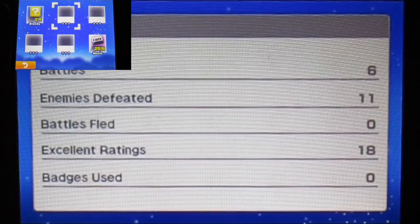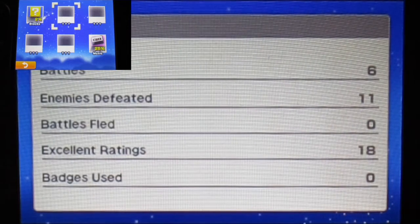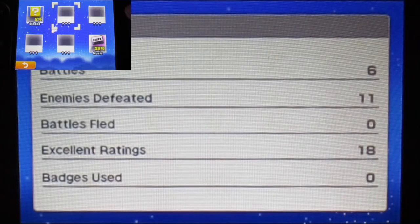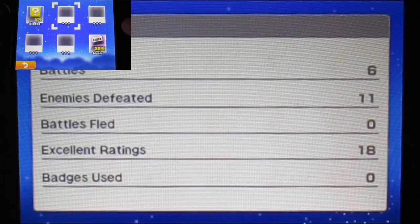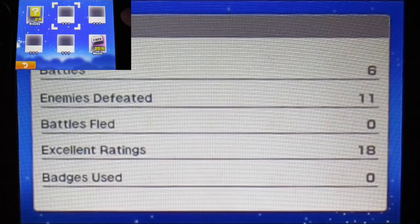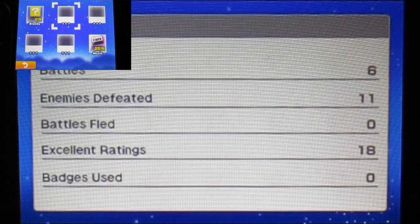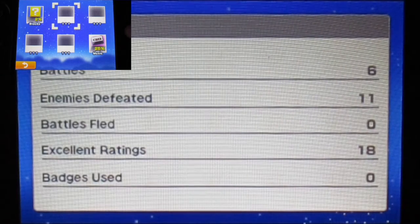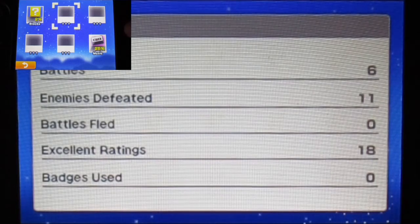In the records area, you can actually see the game tallying the count of how many times you triggered a battle, how many enemies you defeated, and how many times you fled out of battle. Right now I'm on zero battles because I'm going to get more battle flight numbers up later in the game. Apparently I may force myself to run from battles to make sure Luigi doesn't get over-leveled. Also, you can see how many excellent ratings you get, and the badge - we'll talk about that later when we get one.